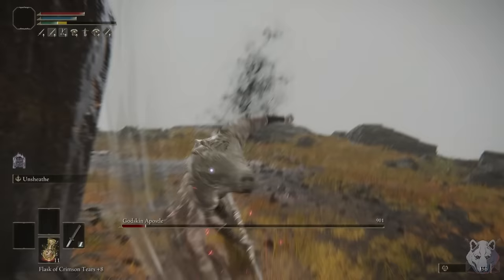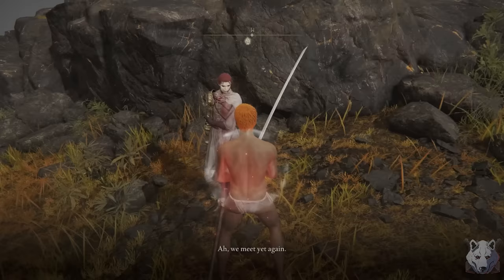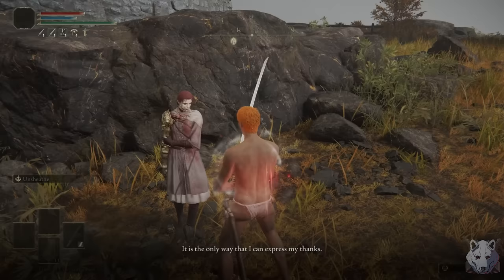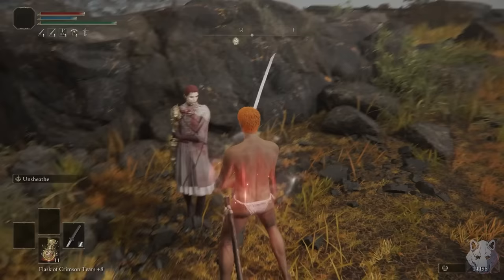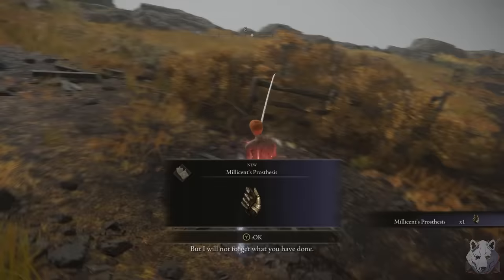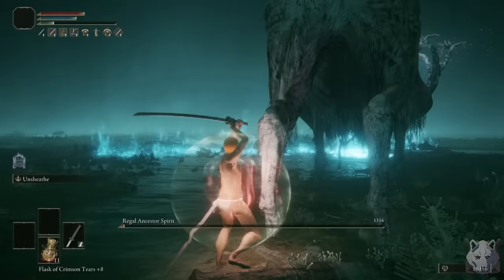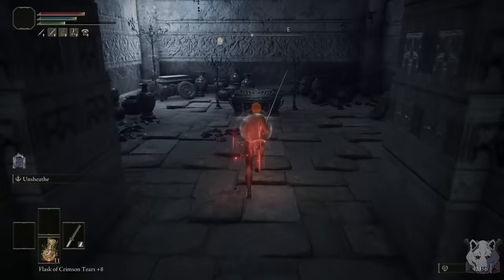I progress Millicent's side quest by giving her the Valkyrie's Prosthesis, then head over to Windmill Village to get a taste of what's to come. I enjoy fighting the Apostle, and it's nice to get used to his moveset for later because I'm sure I'm going to need it. I head back to Nokron to light the altars and take on the Regal Ancestor Spirit. Hopefully this time he'll be a challenge. Nope — first try no hit. Maybe next time, Mr. Spirit.